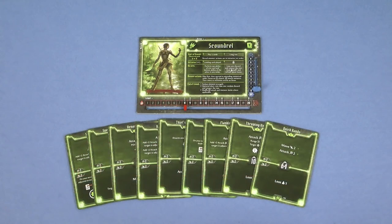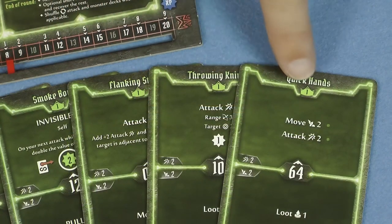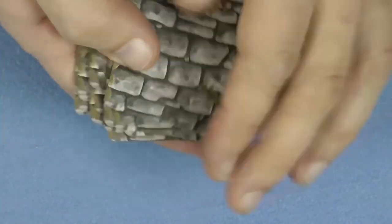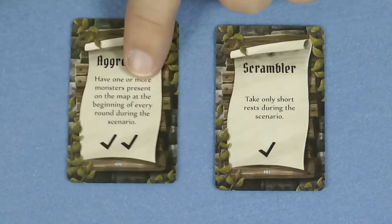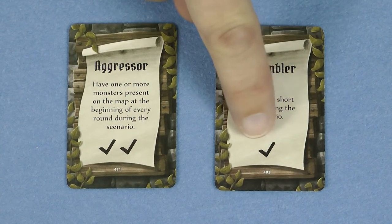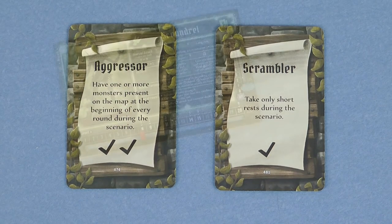Each character needs its own hand of ability cards at the start of a scenario. This must be the exact number of cards shown on the character mat. For your first game use only the level 1 cards, but as your character levels up between scenarios you'll be able to replace these with other more powerful cards. At the beginning of each scenario each character receives 2 battle goal cards at random and chooses one to keep. This card gives you a specific goal to complete during the scenario, and rewards you with either 1 or 2 check marks, which can be used to improve your character once the scenario is over.